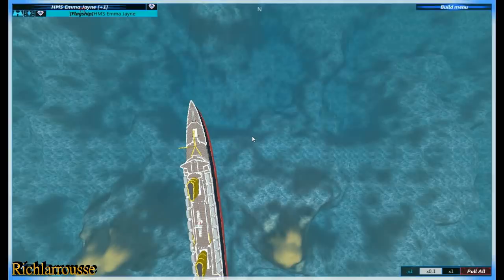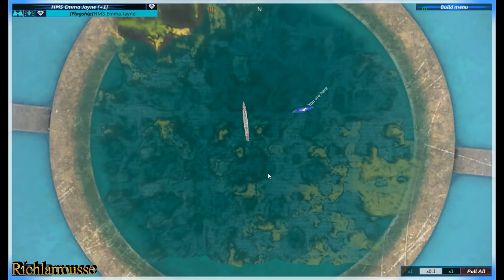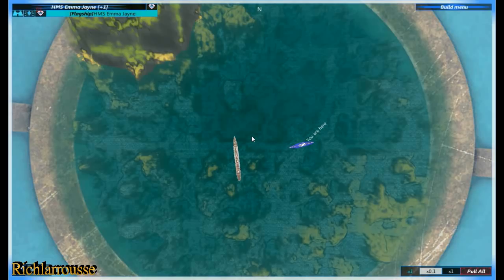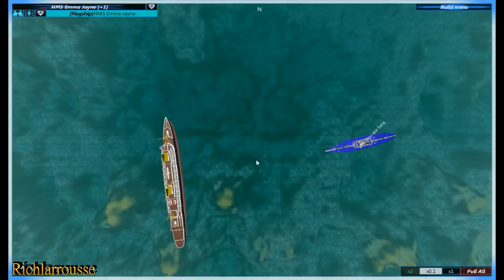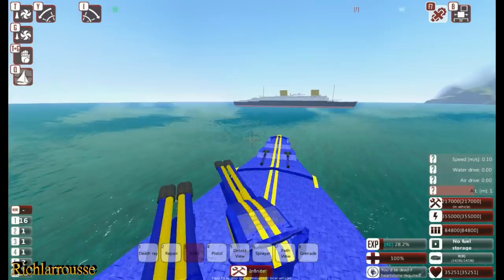So what we're going to do — we're going to sink it as per usual. We're in a shallower area this time, so we can see some sandbanks over there. We've got the Emma Jane again just over there — a size comparison between the two. Emma Jane's tiny, SS Bremen is huge. That gives you a good idea. Right, on to the sinking process.